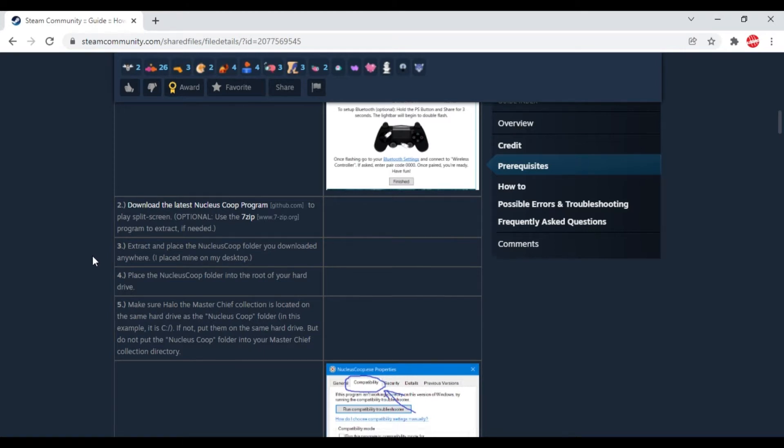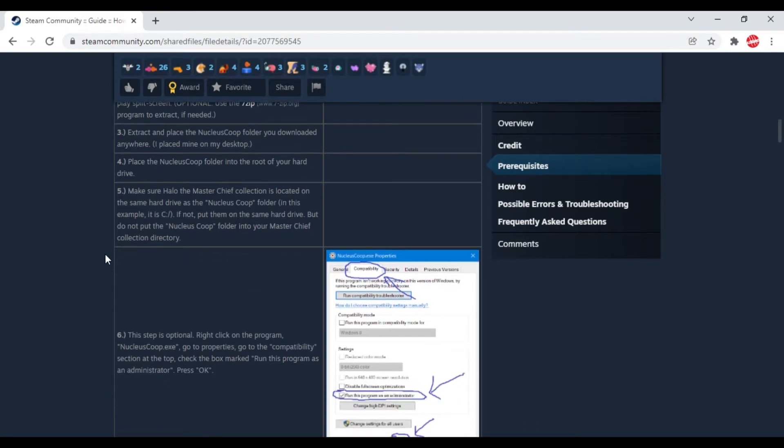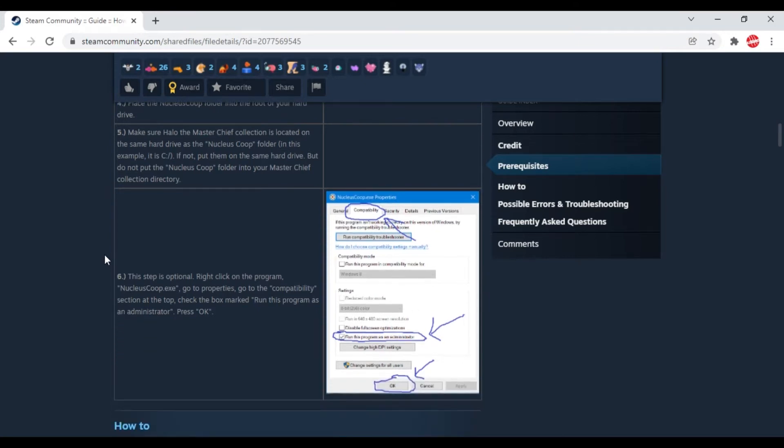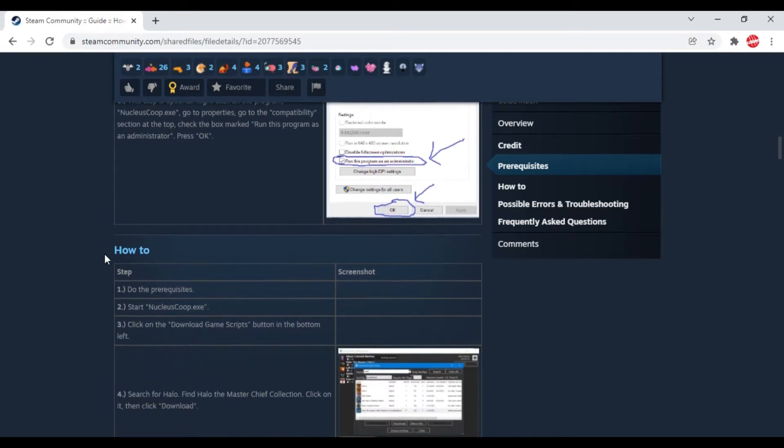On Steam they say the Nucleus Co-op program really doesn't work if you have the Game Pass PC version, so you must have the Steam version. But the Steam version costs £30, which is £15 more than the Game Pass PC version — which kind of sucks because it's the same game on different platforms. So one of them is ripping you off and one gives you a good deal, but you can't play local multiplayer.